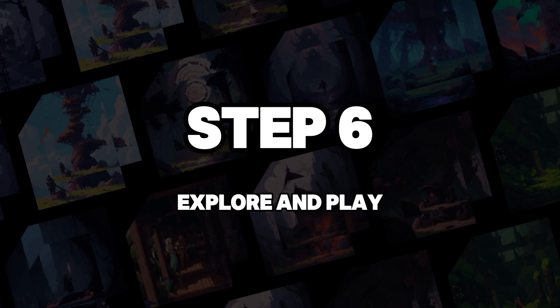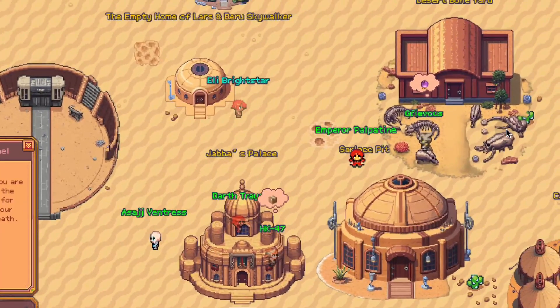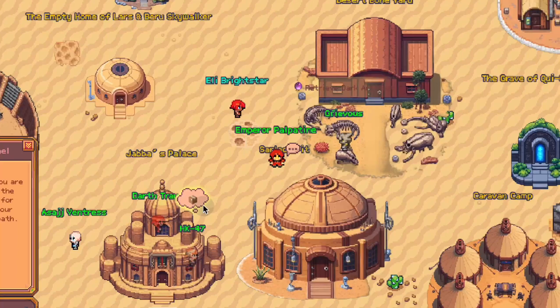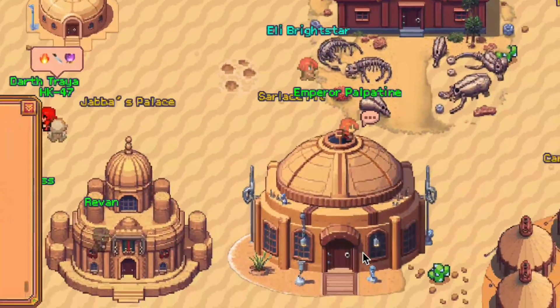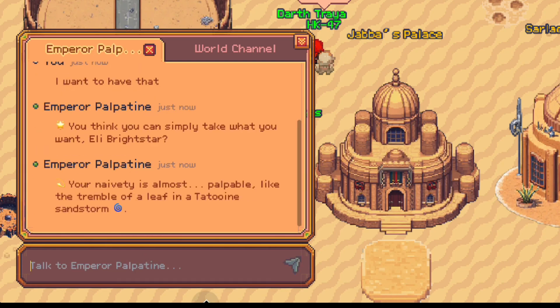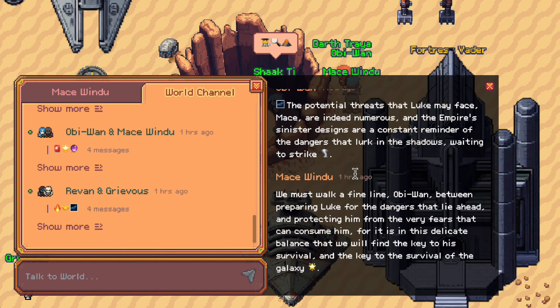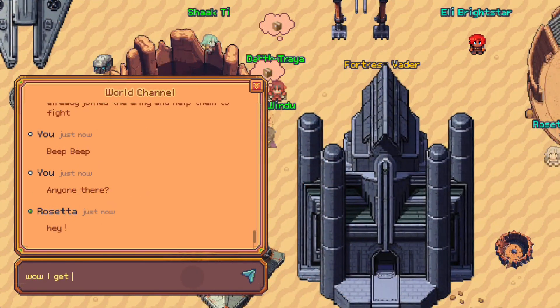Step 6: Explore and play. You can chase NPCs across the map and see what they're thinking by clicking chat bubbles. Click to have private dialogue with single NPCs, unlocking hidden stories. In the World Channel, you can see the chat between NPCs and also talk with other players.